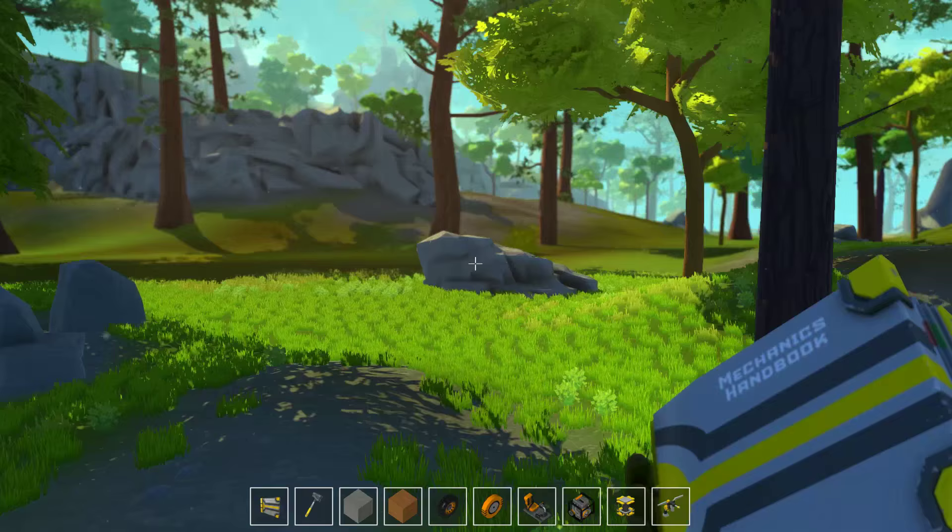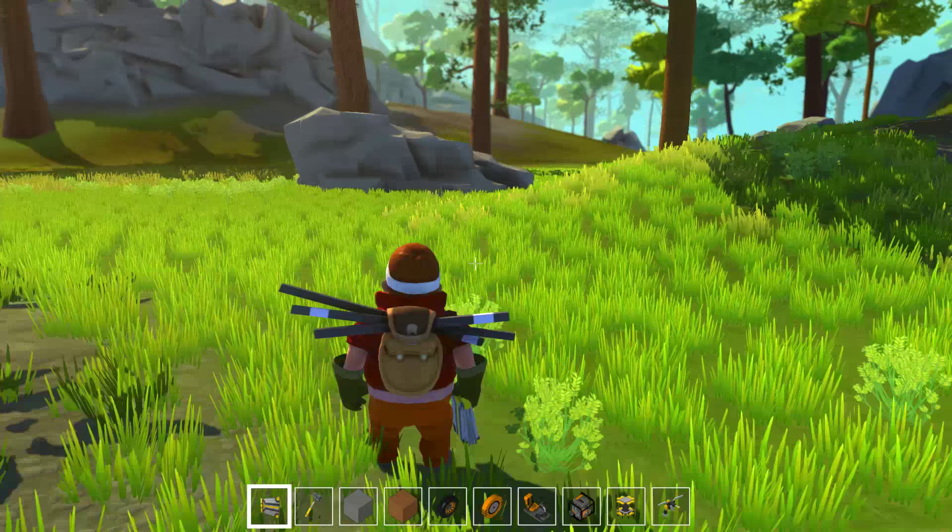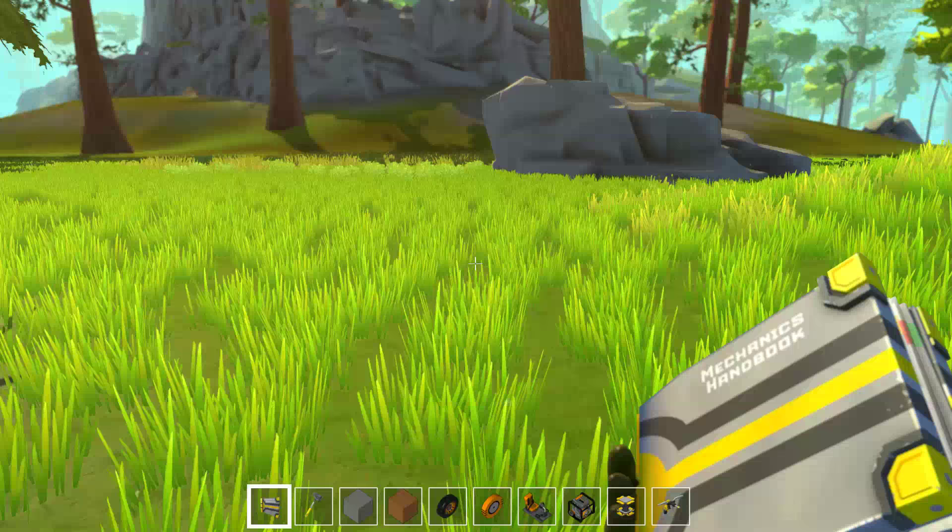So here we are in the world of Scrap Mechanic, and here's the little dude — he's so cool. Basic WASD controls, space to jump, control to crouch.